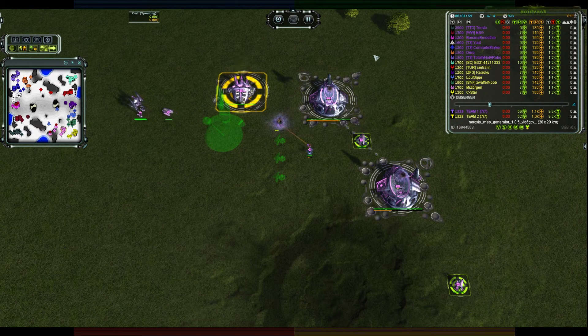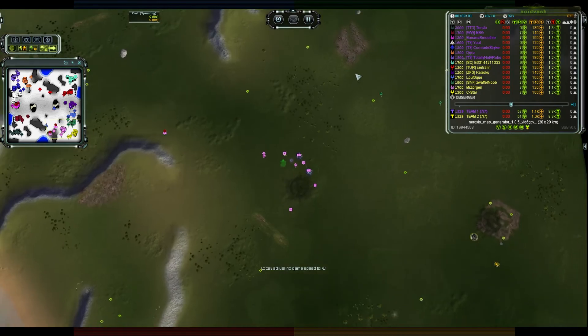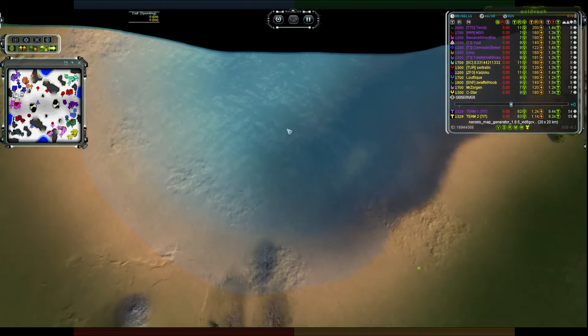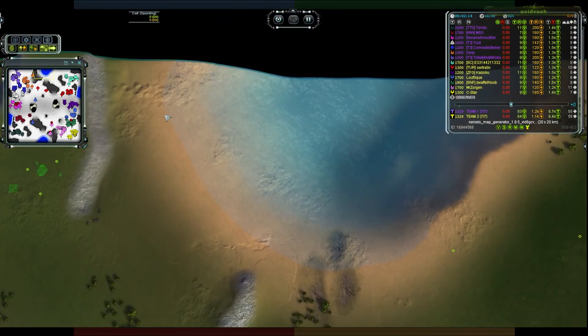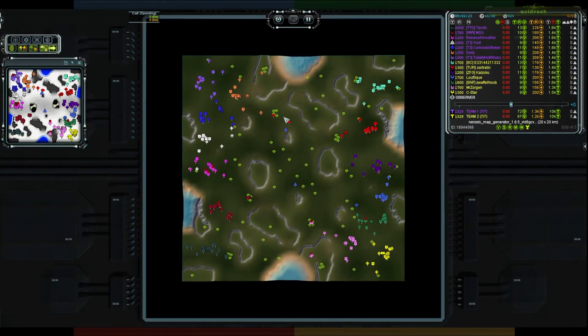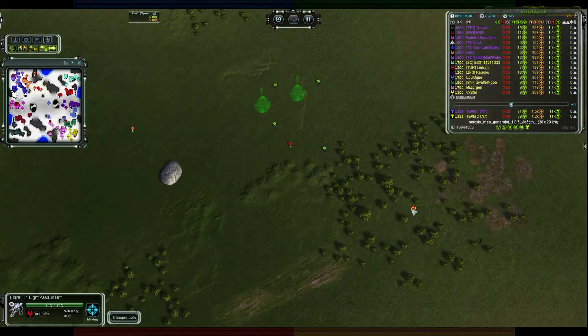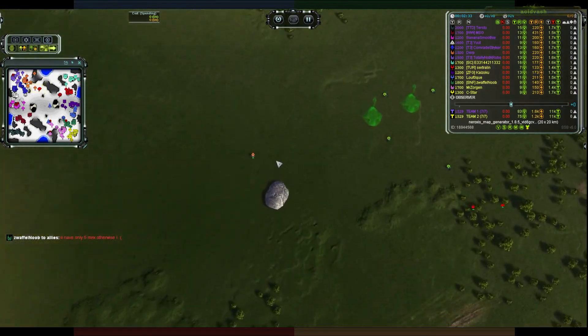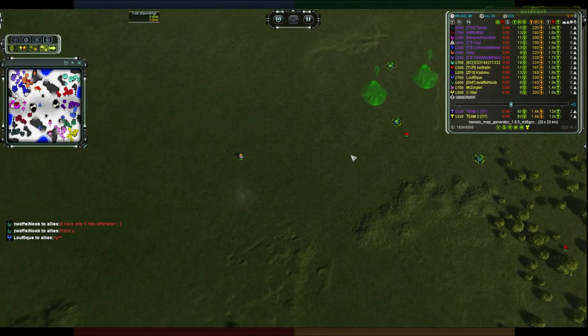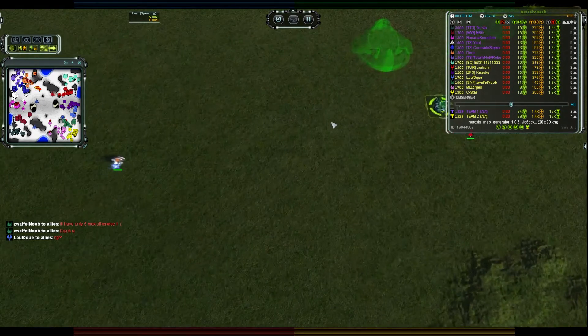Okay, we'll speed things back up. Those top and bottom ponds don't have any cliffs on them, so hover units like Seraphim Zoos or Aeon Auroras can easily traverse them, causing extra hassle. First little pushes are going on - there's a scout along with a flare coming in, and there's a poor little engineer all by his lonesome with no support, going to reclaim a rock but that flare is going to introduce itself with a few shots.